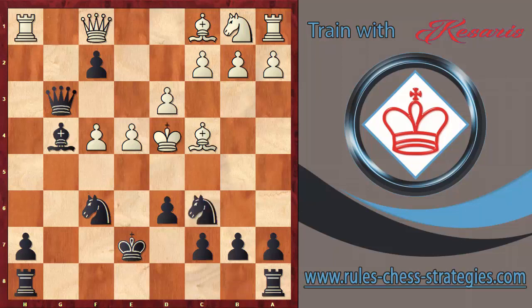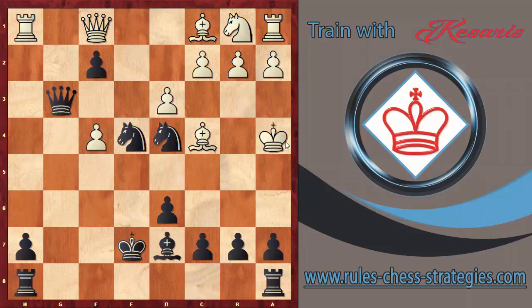So white plays Kd4, trying to escape, but the knight joins the attack — this is a check. Kc3, and then Nxe4 — a check, because the pawn cannot capture the knight. Kb3, Nd4 — continuing to attack with the knight.